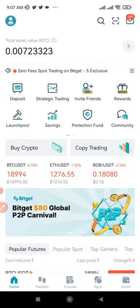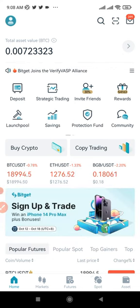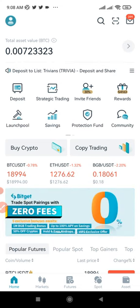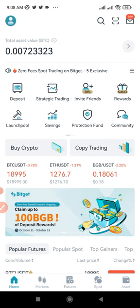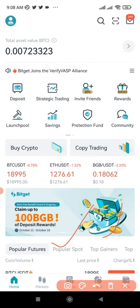First and foremost, if you don't have an account with BitGet, you can equally participate in this by signing up for an account using the link in the video description. That will qualify you. So if I come in here to this slider, you can see this slider on the BitGet exchange.